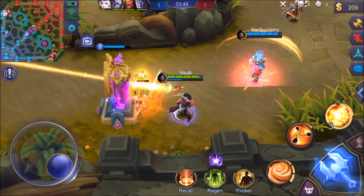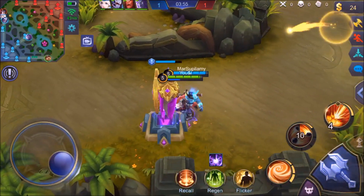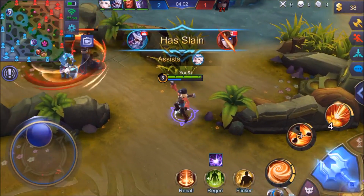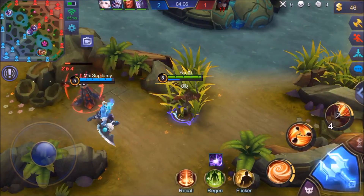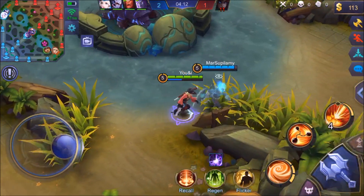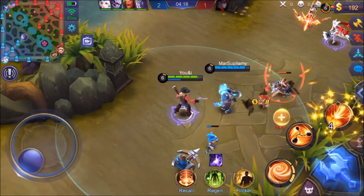Let's not get hit by this, dodge out of the way — boom, pick up that Azure Blade and we're pretty much halfway there to getting the Endless Battle. Come back over here and keep farming. Hayabusa picking up another kill on Irithel up there, that's good for him. Starting to get low on mana, thinking about sneaking a turtle but not a good idea. Going in — boom, doing a ton of damage to that Yss!